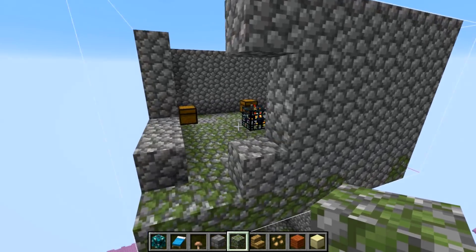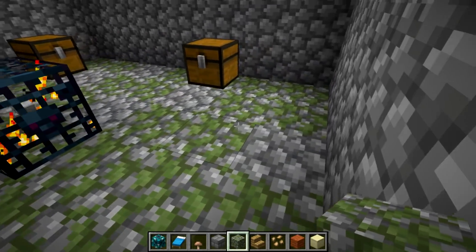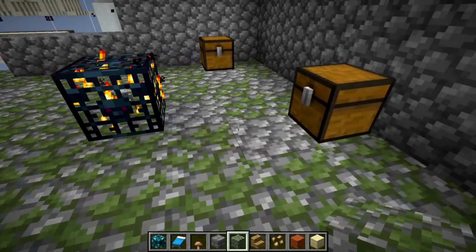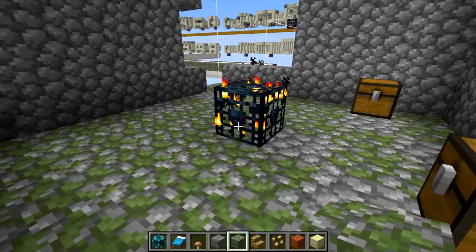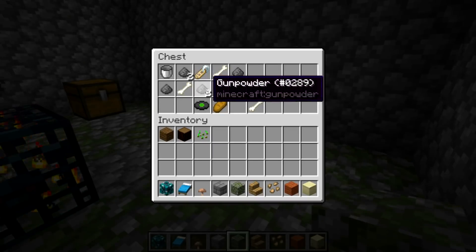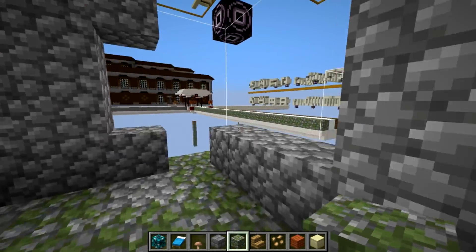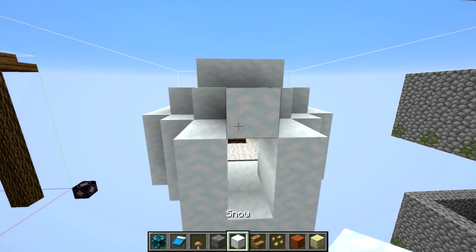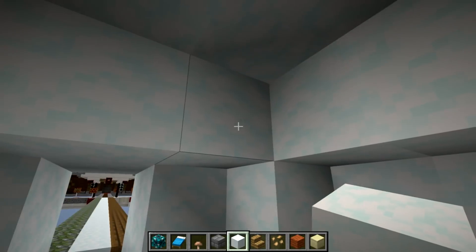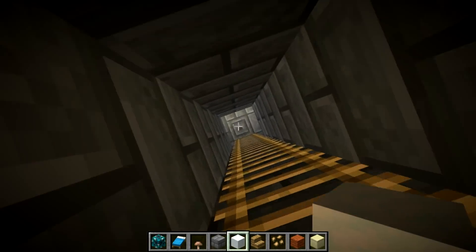Next is the dungeon. You can see the moss stone here works very well with the cobblestone — you can obviously tell it's mossy stone now. The mob spawner is right there. We also have some items in here that have changed quite significantly. Making our way over here, we've got the igloo. The igloo has changed a little bit with the snow — snow is probably the main texture here that's changed.